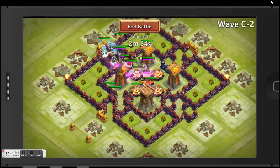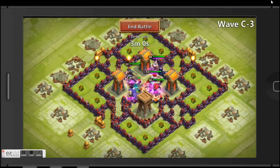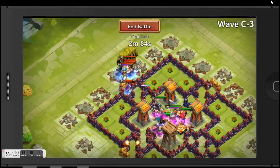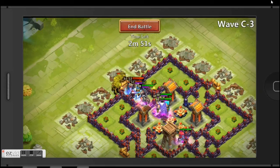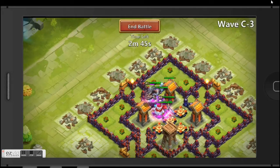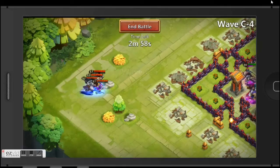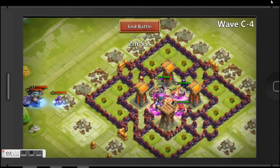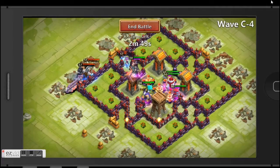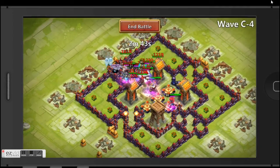This base looks okay for Town Hall 13 — feel free to use it. I modified it from an existing design so it's not fully my own. I think we can pass wave C this time. Here comes C4, the last wave before C5. That dinosaur is gonna be dangerous — dinosaurs are OP — but hopefully we can complete it.